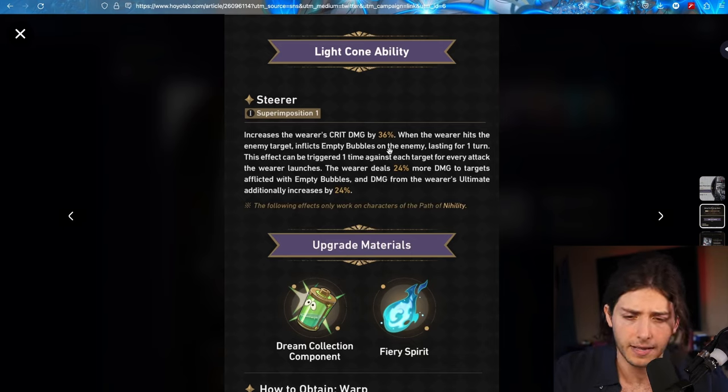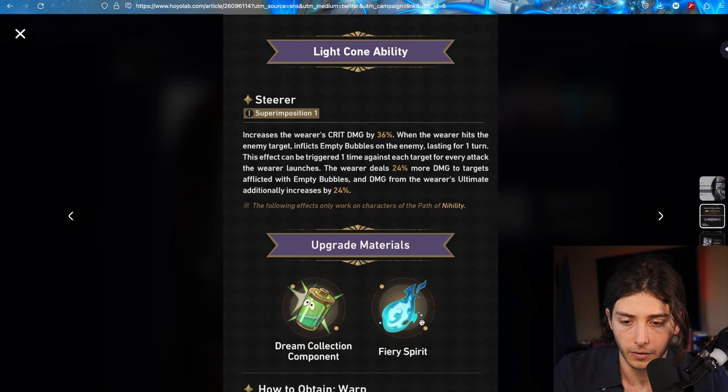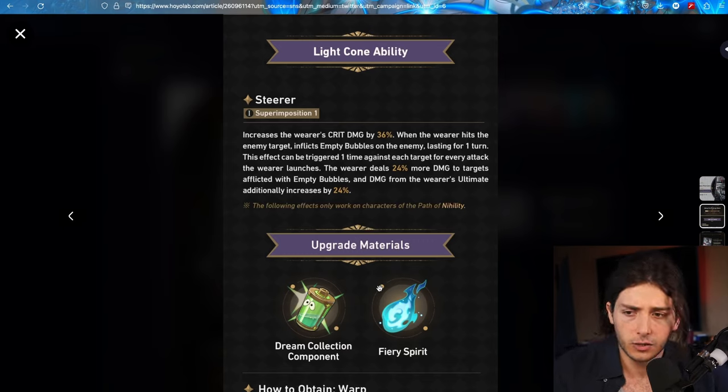I prefer if it was a crit rate buff, but honestly crit damage is just as good, considering it is still the 36 crit value. And okay, that's just the normal stuff. Is it worth it to pull? Yes, I think it is worth it to pull. If you don't have the funds to pull the Light Cone, then is Acheron still a good option? Well, yes, it is.